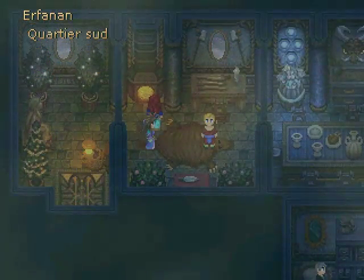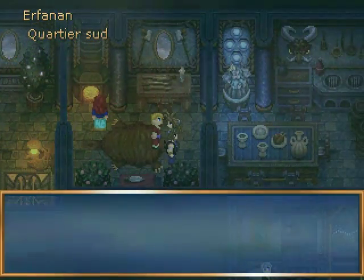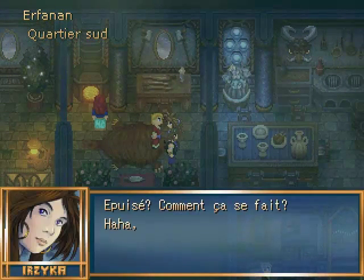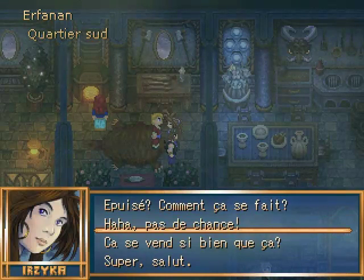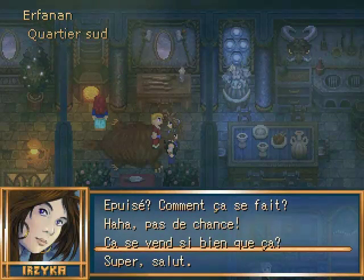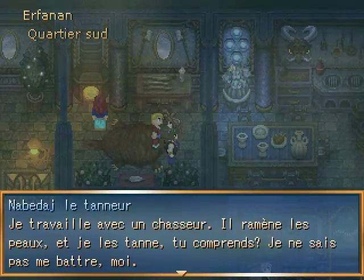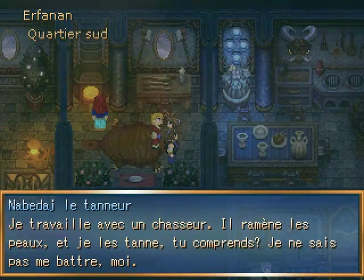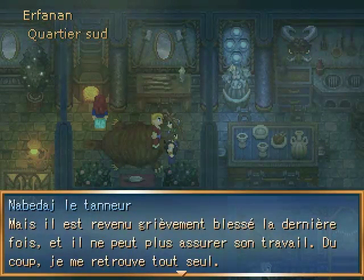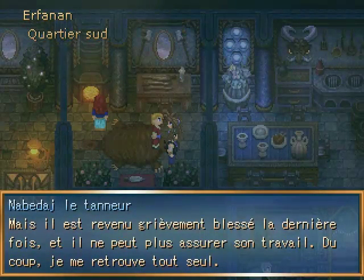So what's happening here is — well, I'll talk to him first. He says: 'Welcome, visitors. Unfortunately I can't help you right now because I ran out of stock.' How is that possible? You ran out of stock? Is your business going that well? He says: 'I work with a hunter. He brings back the pelts and I take care of them. But I don't know how to fight. He came back last time seriously wounded, and he can't do his work just now. So I'm pretty much stuck.'